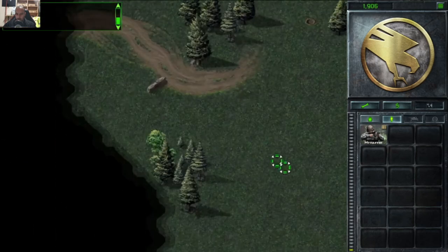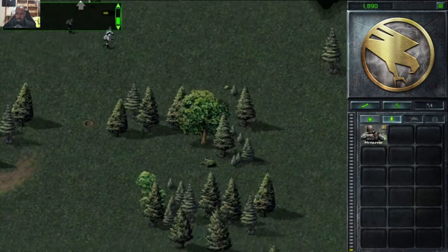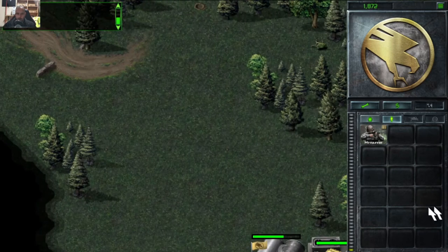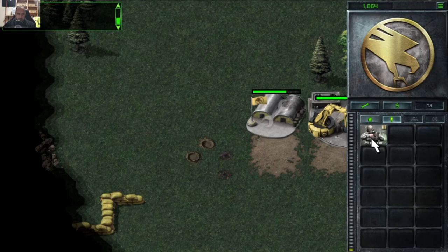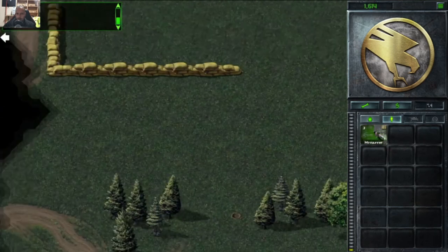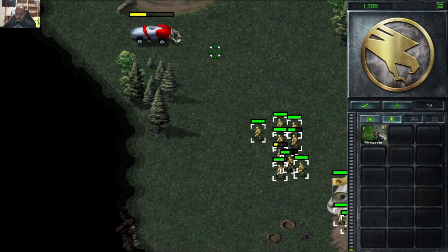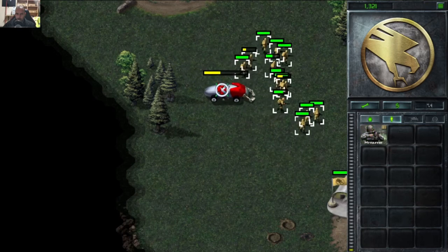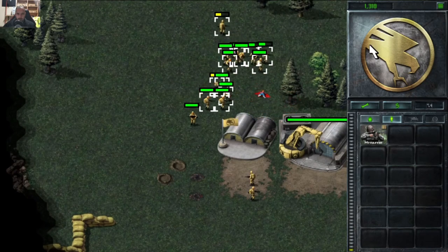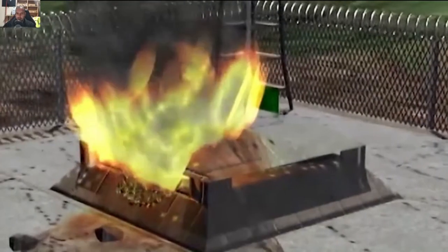That's it — the whole base is out. What do we have left? We still have a bit of a base left, that's fine. Let's get back to our base and get some extra guys. Oh, it's the harvester — this thing will drive over your guys. And that's it! The end of stage two — that was actually quite quick and painless.